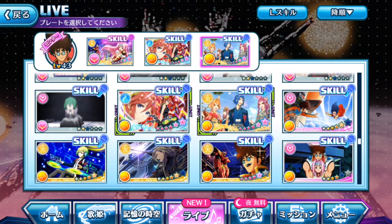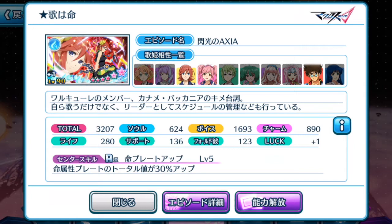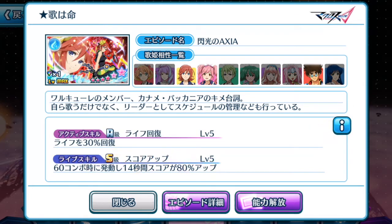As a competitive player, take note of the life skills of all these plates. At the 60 combo mark for 14 seconds, your score will be boosted by 80% up. You need to calculate each life plate you have equipped onto your divas when they activate their life skills — you do not want them colliding with each other. If you really want to be competitive, write down a chart of all your plates that have life skills for boosting points.